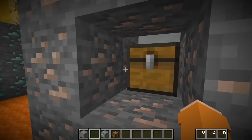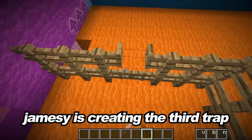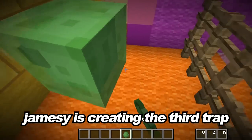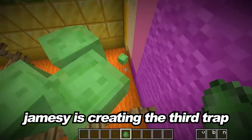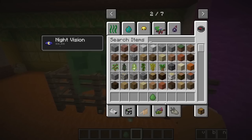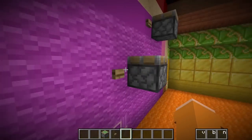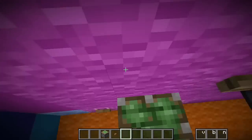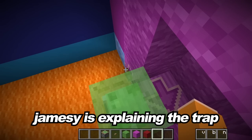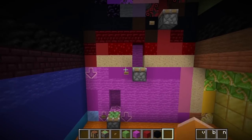I'll put 16 ladders in there for her to climb up to the next trap! For the next trap, I've made a little cage here with fences that Gracie can get through. But inside the cage, I'm gonna spawn a bunch of these slimes — they're super deadly! Gracie's gonna have to kill them all, not because they're trying to kill her, but because she needs their slime balls. I'm gonna put some pistons and buttons here, and the only way she can get up is if she uses the slime blocks!